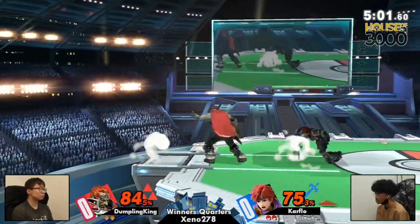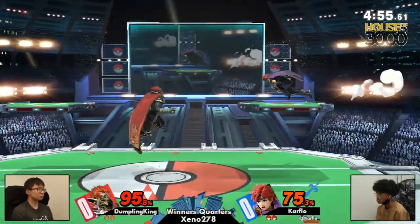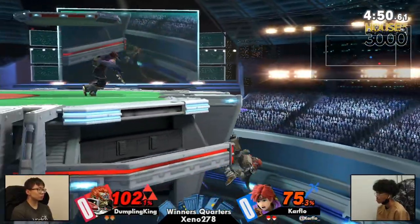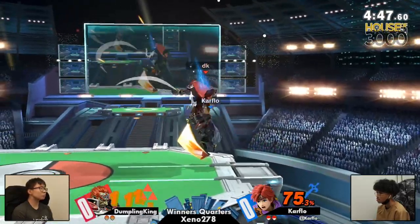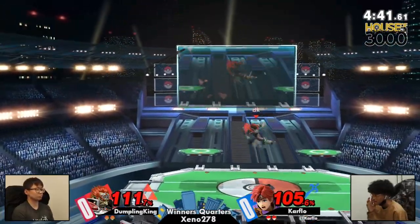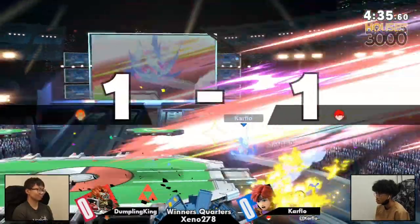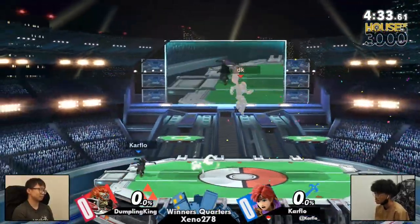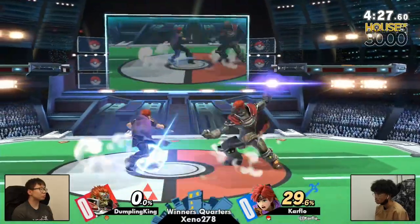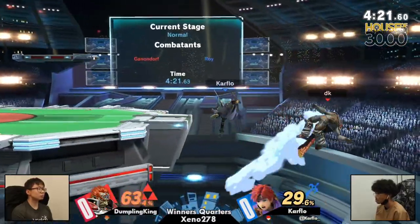Grab out of shield. English is hard, man. Dumpling King's command of center stage — if Ganondorf moves just three or four steps in either direction, he's in total control of the stage. Just throws out the raw up smash. Dumpling King just knows when to hit those moves. Up smash — one of the best. Great reverse back air there. Ganon has one of the better up smashes in the game for sure, and especially if you do the reverse hit, it's actually decently safe. Tries to catch Carflow running past with the side-b there, but nothing — and look at the damage you have to take because of it.